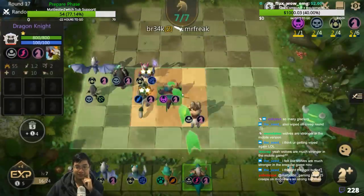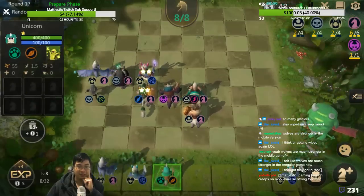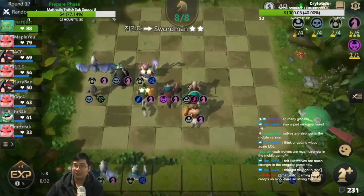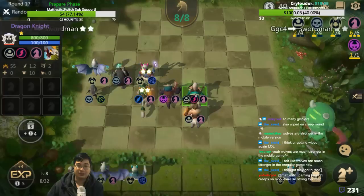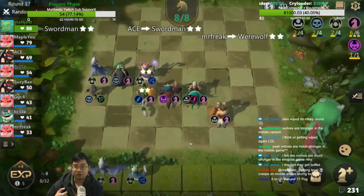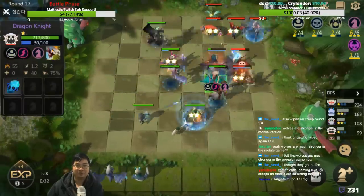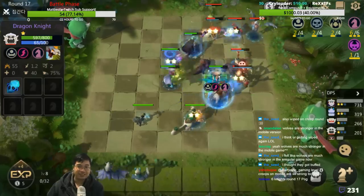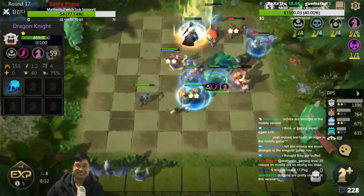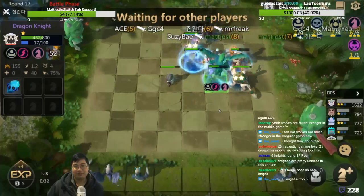Dragon Knight — perfect. We leveled up here, going to sell one. This is round 17 — we have 6 Knights, 2 Trolls, 2 Undead, which is not bad. Dragon Knight is a very interesting unit; you can go with Dragons and Knights, but usually he's not very strong unless you have Dragons. I'll give this item to Dragon Knight so he can transform into Dragon a little quicker — gains double the mana now. Dragon Knight is all about transforming: first it's a green one, then a red one, the stronger one is the blue one.